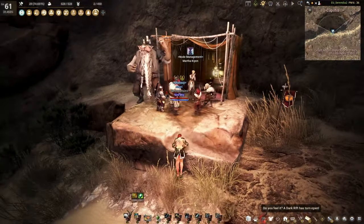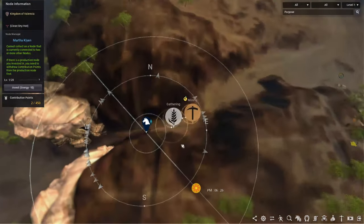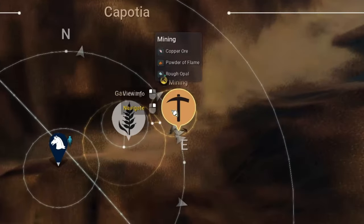Alright, we have arrived. If I open the map, you can see that the mystery node is Kaposha near Suncrain Bazaar. There are two nodes here, and the one we're interested in is the mining node.